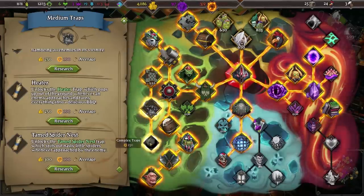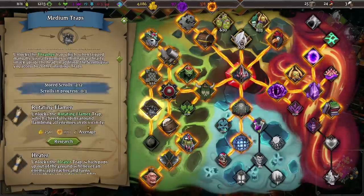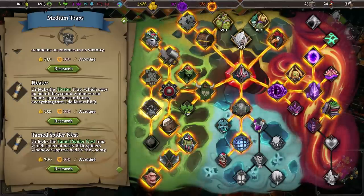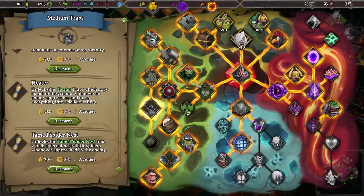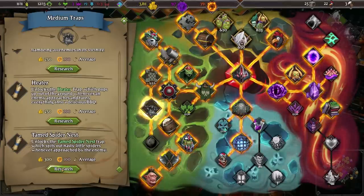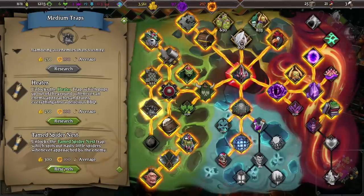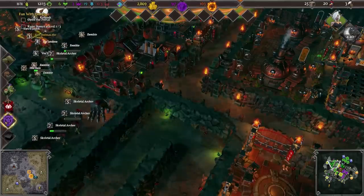Tamed spider nest — oh my lord! I don't know which DLC added this but this is fantastic. The tamed spider nest trap spits out nasty little spiders whenever approached by the enemy. If I pop those in conjunction with the thrashers, or if I had a rotating flamer and a tamed spider — ooh, I like it, I like it a lot.